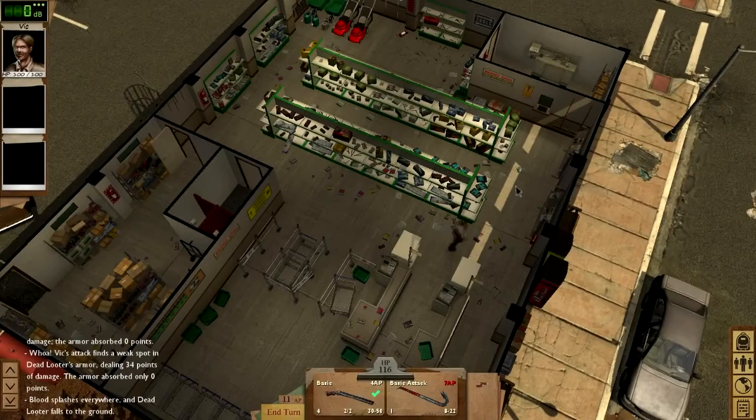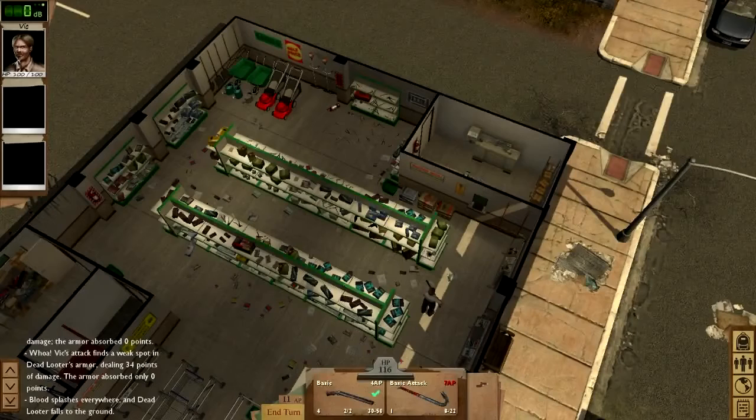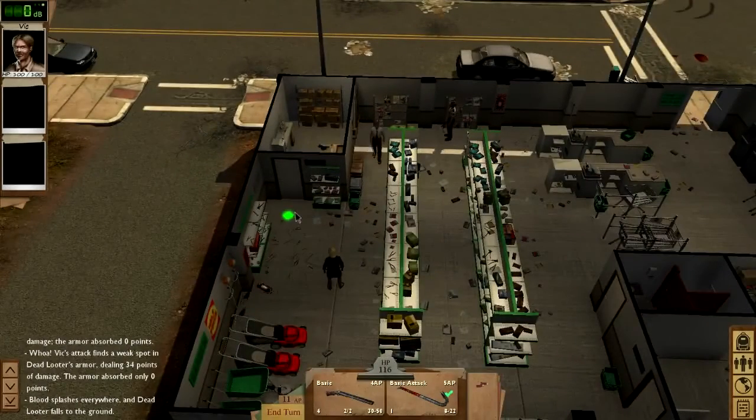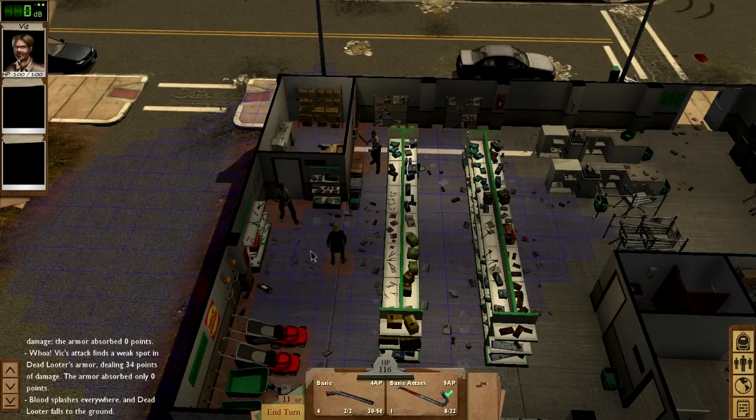That back room looks like a good place to find parts — let's check it out. Parts are used to build a lot of stuff back at the shelter, everything from upgrades to the perimeter fence to new armors. There's another corpse in here; I don't want to make too much noise, so I'm switching to melee. This zombie has seen me and started combat. I have higher initiative so I go first. The door to the shop seems to be locked — I don't have a lockpick, so I'm going to let Vic take care of the zombie while I bash the door in. Bashing makes noise, which is why if you have high enough mechanical skill, picking the lock is a better option.